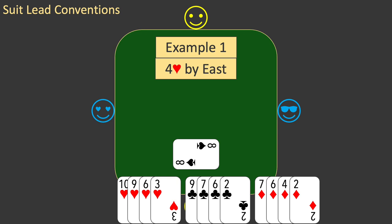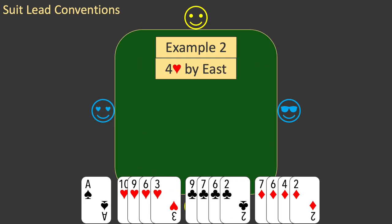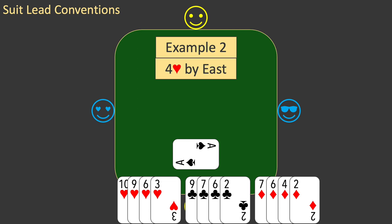Now let's look at a slightly different example. This is example two. Everything is the same, except that your singleton spade is the ace. Should you still lead the singleton? The answer is yes. The singleton ace will win the trick, establish a potential trump trick for the future, and ask partner to lead this suit as soon as possible.